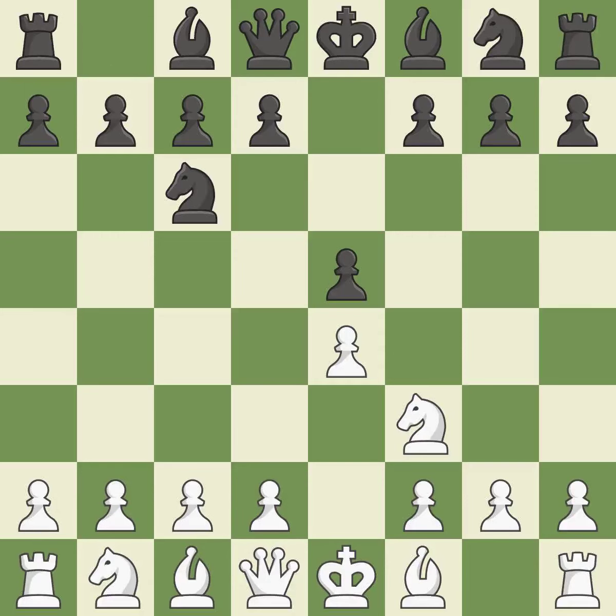Nc6 defends the pawn on e5, advances the knight toward the center, and scans the d4 square. Beginning the Italian game is Bc4, which immediately begins to attack the f7 pawn and get ready to castle.